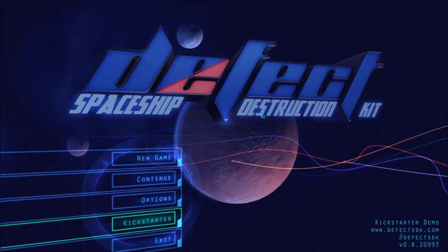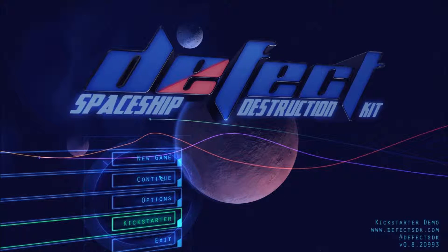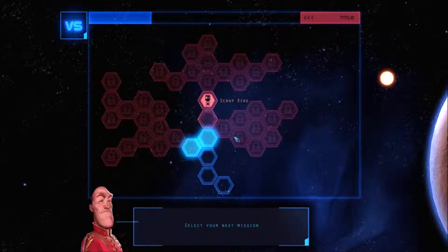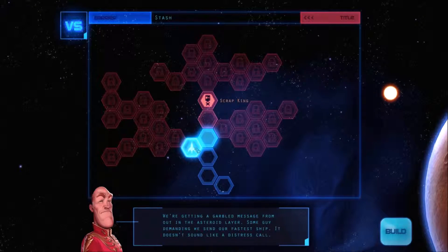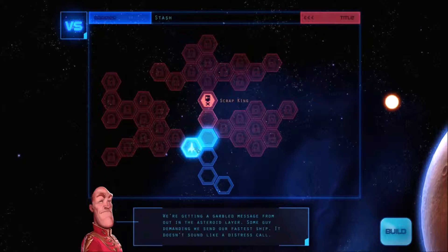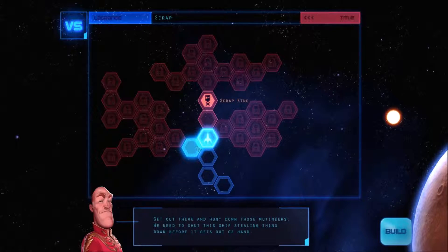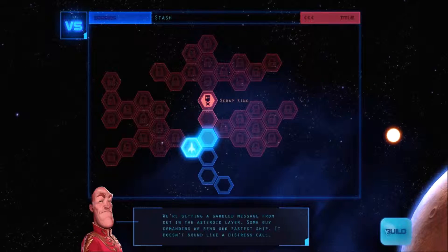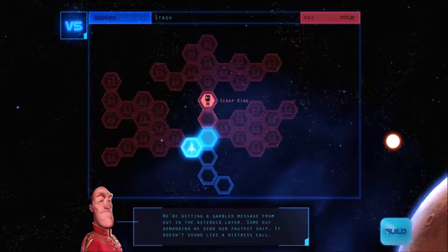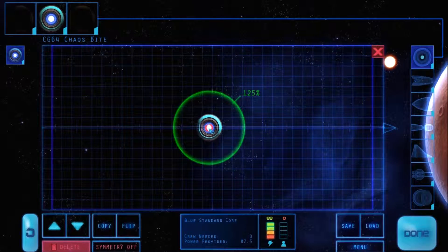Hey there guys, it's LigerZero and I am here today with the actual first episode of Defect, the Spaceship Destruction Kit. Now if you watched my first look, you saw that I played the first couple levels — 1, 2, 3 — and those are all the tutorial levels. That was just kind of a look at the game to see what the controls were like. Now that I've done that, I'm going to go ahead and actually play this one right here. It looks like a race maybe — some guys demanding to send out our fastest ship. So let's get cracking and build something amazing.